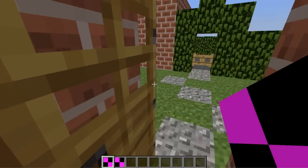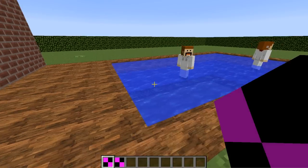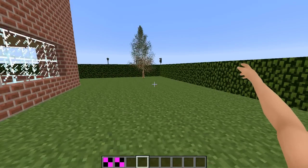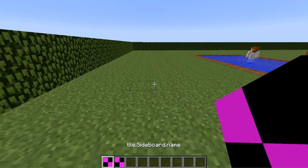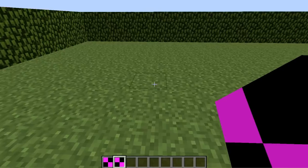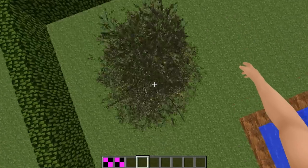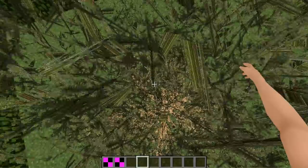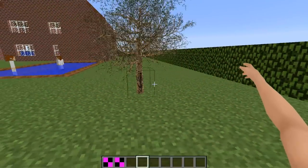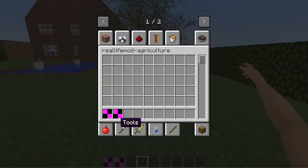We already have a tree here but I'll place a new one so you can hear the new sound when you place a tree. The rendering isn't finished yet, but you can see there are some fur leaves and stuff — they're a bit buggy. I'll take an axe to cut this tree down.